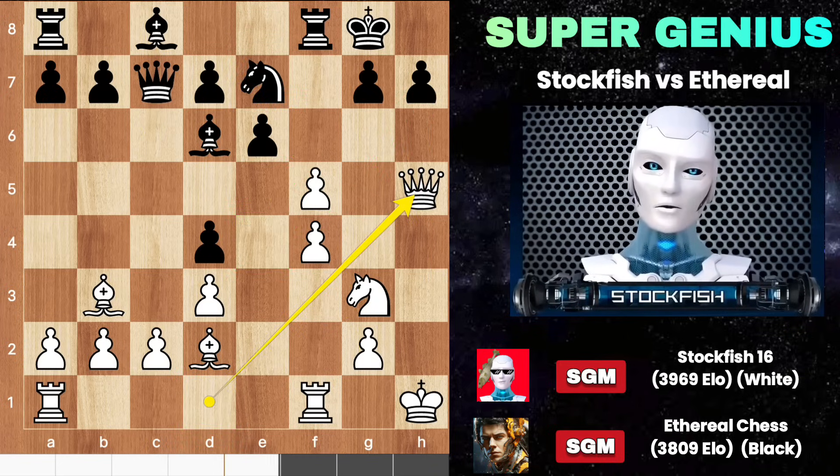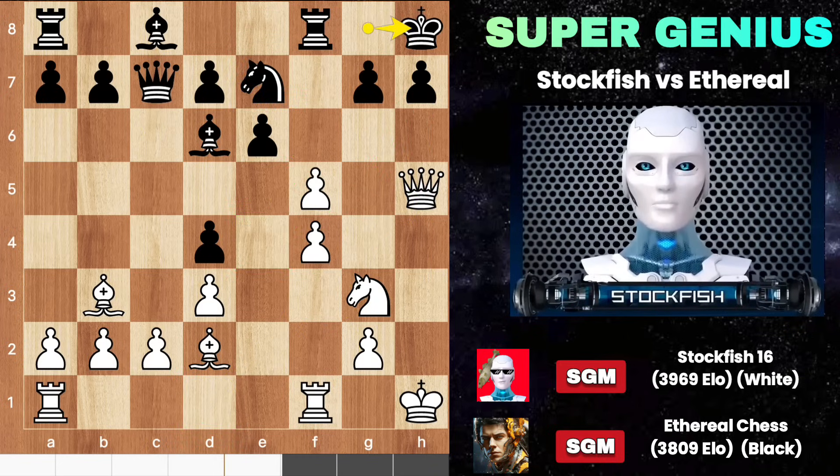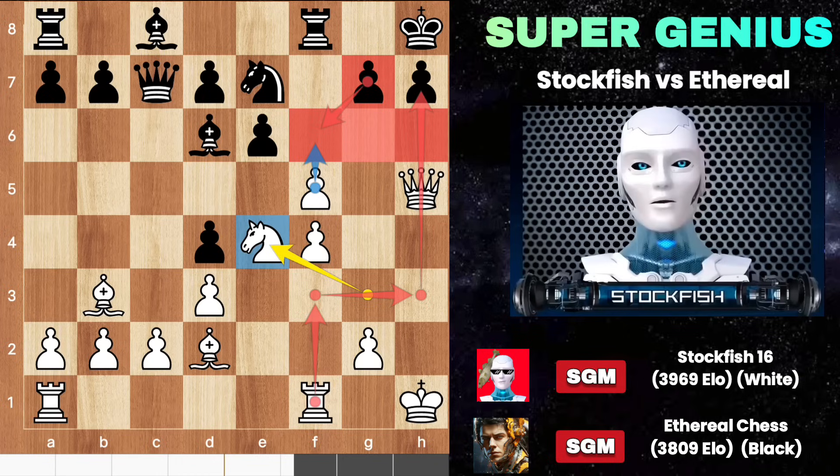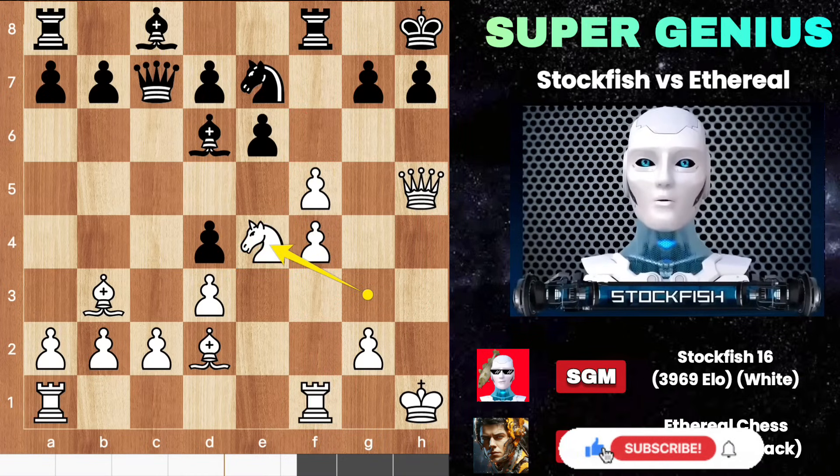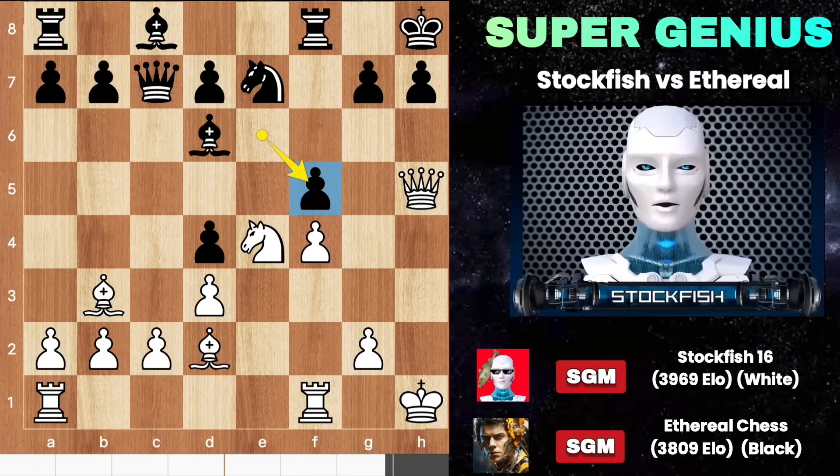Knight e4 is a threat to push the f pawn and launch a heavy attack on black's king. Black played knight e7, queen h5, black slides the king, and I got a chance to put my knight on e4. F6 is a big threat as well, and you bring your rook through this file — both moves are like a stock investment. Playing any normal move as black will lose the position.